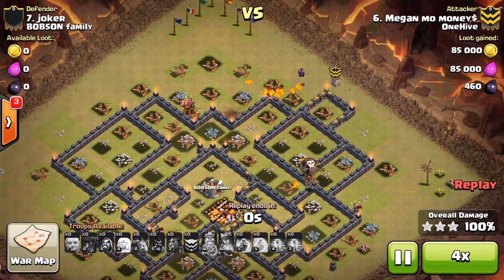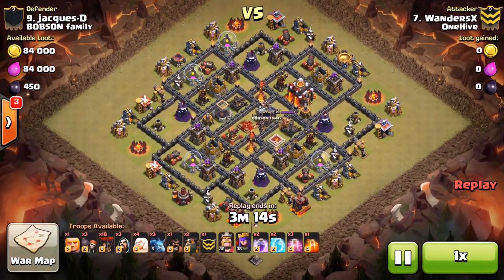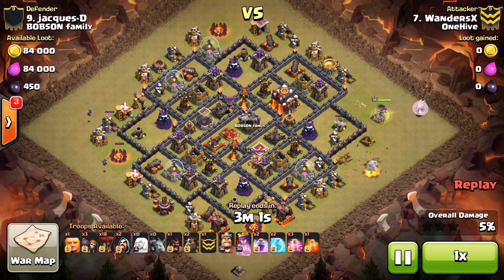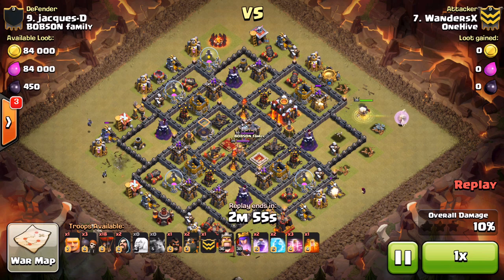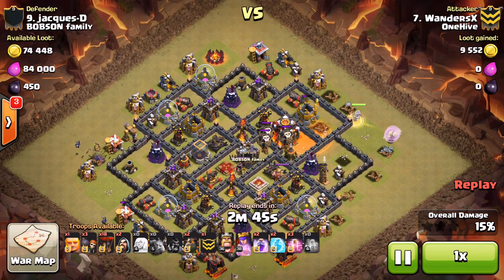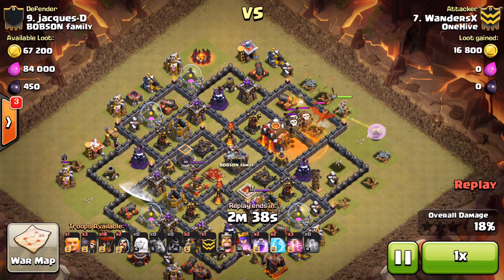Moving on to more Town Hall 10 action, looking at Wanders X taking on their number 9 — again GoLaLoon, pretty much the go-to. Drops down the queen. This is what you're going to see on most of these attacks: figure out a way for your queen to get in there and get an air defense, two air defenses preferably, then use maybe a kill squad to take out the enemy queen. The CC troops come out, drops the poison, the queen obviously takes care of them. Wanders only has a level 38/36 king and queen — not completely maxed out — and still getting three stars. Impressive.